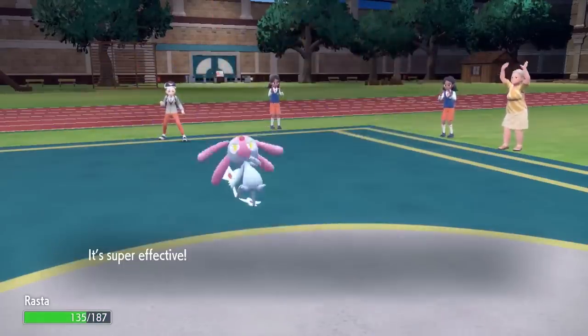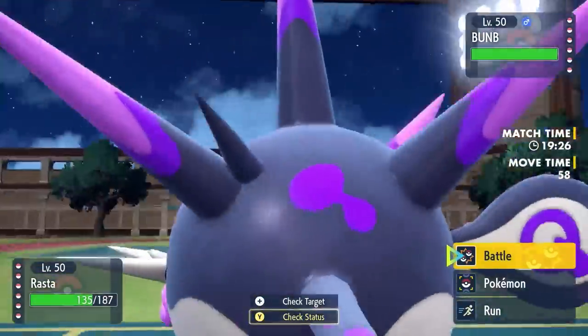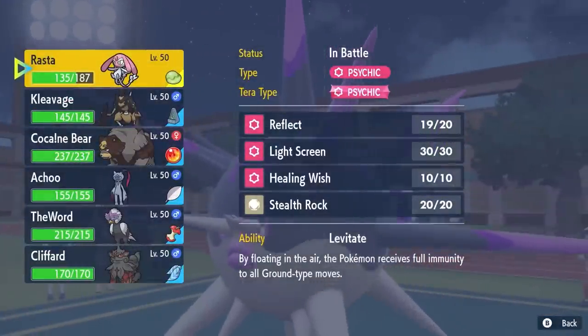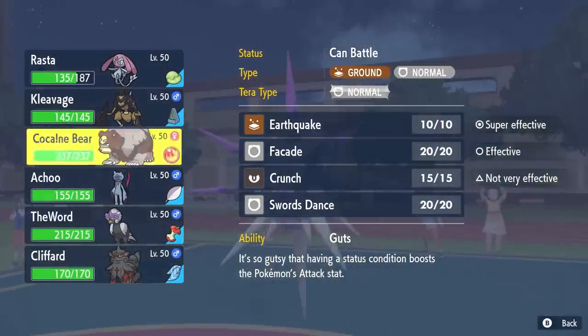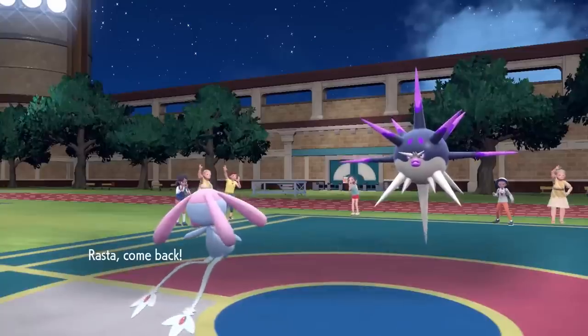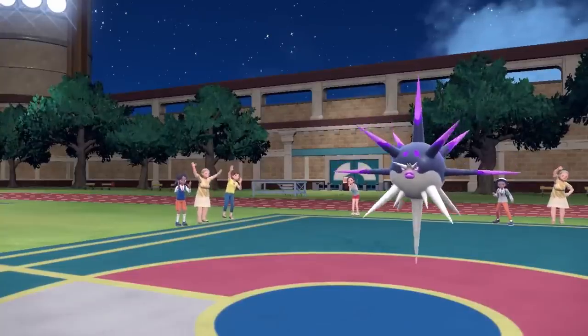It does end up going for the Crunch, which kind of hurts. But I'm thinking this thing, as a lead, probably wants to try to set up some hazards like Spikes. So I decide I can probably switch into Ursaluna here. The good thing about hard switching into it is that I'm able to activate my Guts ability with that Flame Orb immediately — so that's exactly what I do.